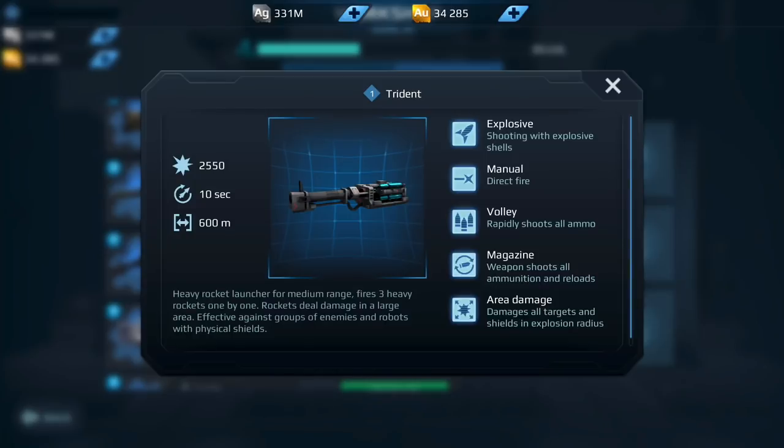Moving on down the list, we have the Trident. The Trident used to be good during the Rhino era — it was a counter to the Rhinos and had its glory back then. But now it's kind of faded, and this weapon in my opinion is just too weak with the current meta. It is not a weapon that I would invest in, so a definite no for the Trident.